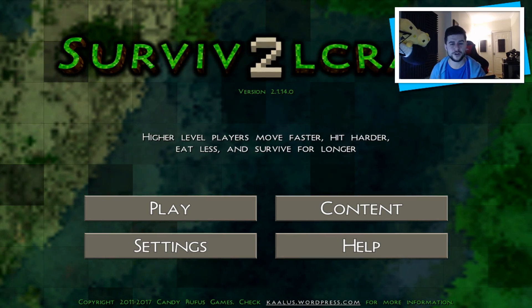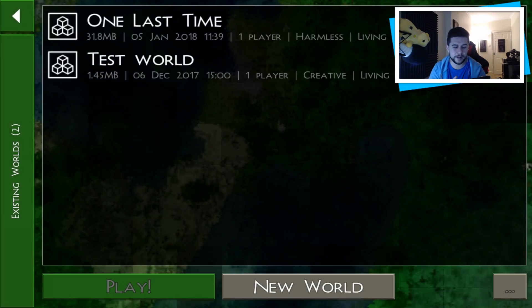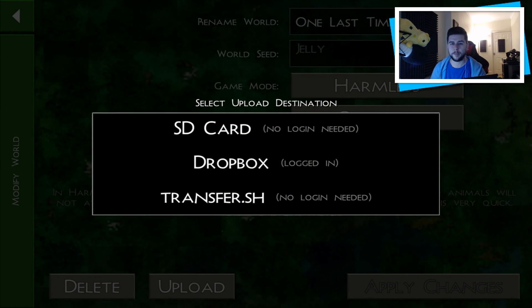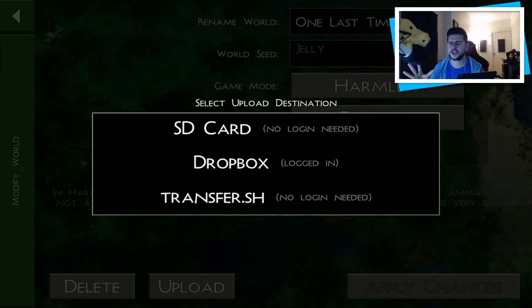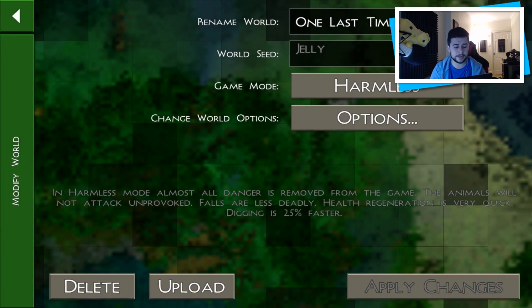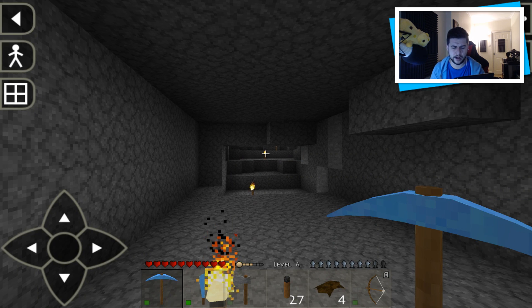I've been reading a lot of your comments from previous episodes and I've given you the download to my world. If you go to play, then upload, you'll see I'm logged into Dropbox — there is a download for my world in the description, go check it out. Today we are doing part two of exploring inside this cave.